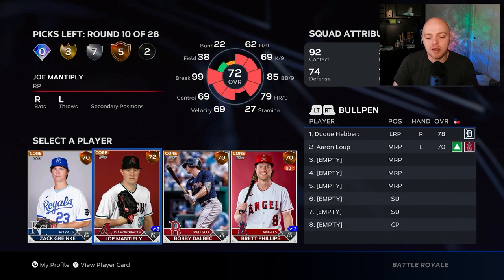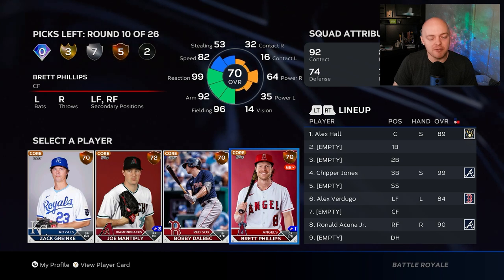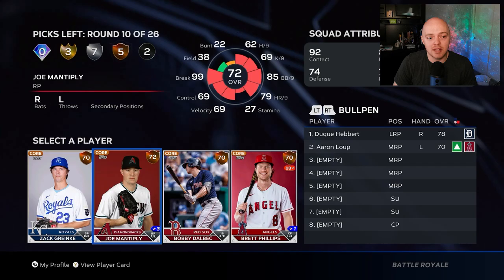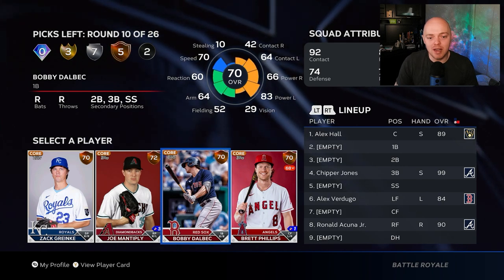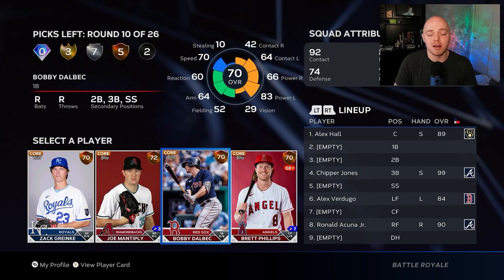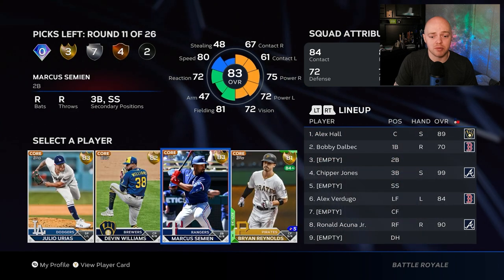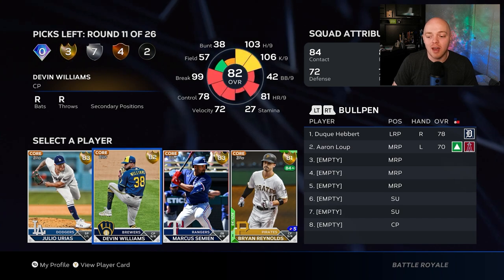Another low bronze round. Brett Phillips — no. Zack Greinke — no. Joe Mantiply isn't bad — throws left-handed. But I'm going with Bobby Dalbec: right-handed hitter who hits lefties really really well, with A3 power against lefties. He's going to be our bench bat — a good option there.